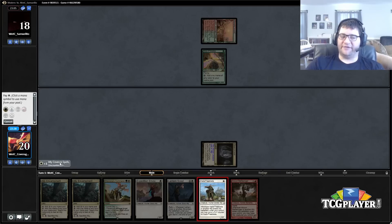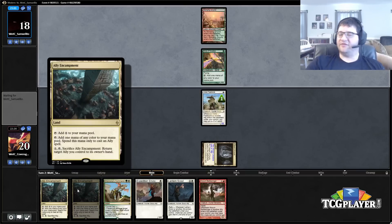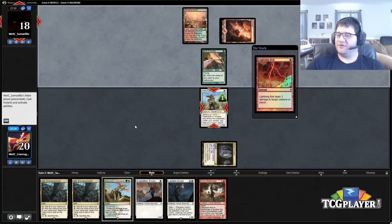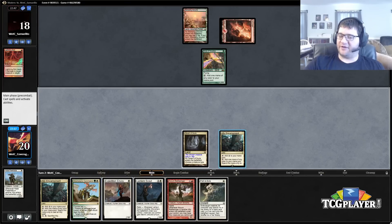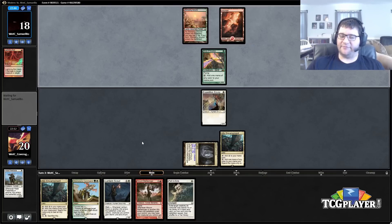Maybe the land base needs to be changed a little bit — maybe you run seven of the encampment and caverns rather than the full eight, or maybe you don't run Dromoka's Command and instead have mana consistency. I'd say that's for you at home to figure out. The important thing I'm concerned with is showing you the power of the deck and what it can do, not necessarily the complete optimized list, because that's very hard to know without putting in many hundreds of games.